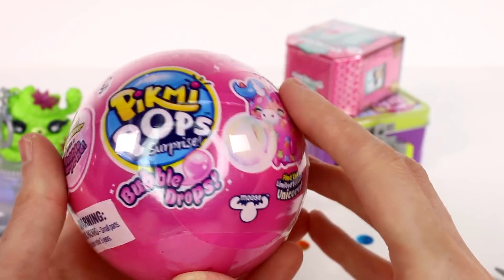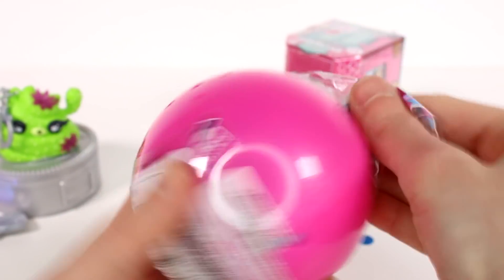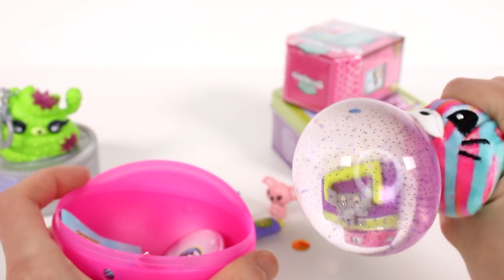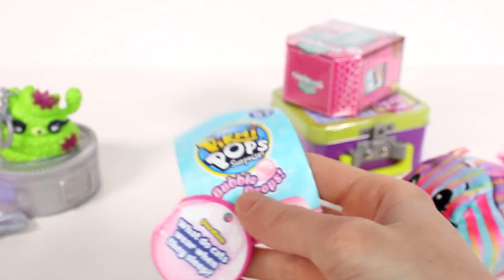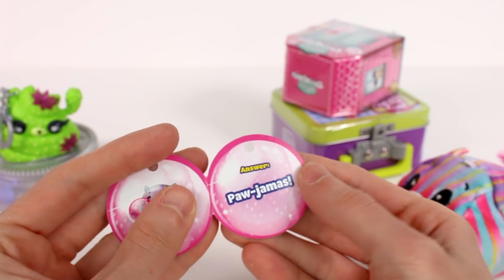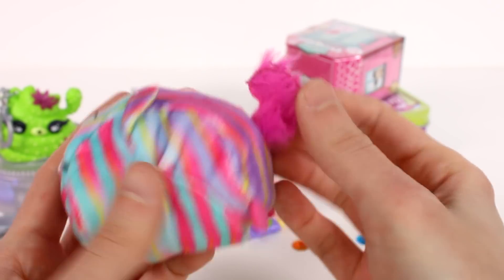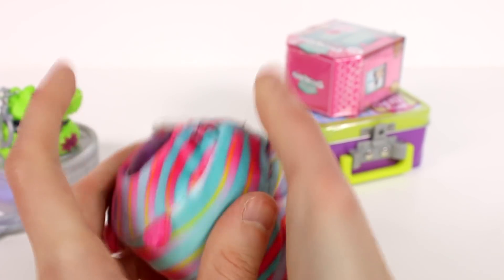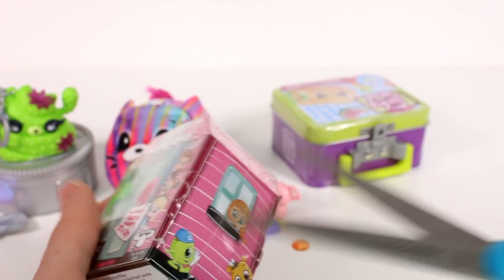Let's open up the Pikmi Pops Bubble Drops. I'm pretty stoked for these. I want to find the fish or the elephant — those seem like they'd be so cool. Got a pink one and it looks like maybe a cat. We gotta work the glitter a little bit — there we go, I think we got it now. We can take a quick gander at the checklist. The question is: what do cats wear when they sleep? Pajamas! And we have Pounce the cat. She has cute little stripes, a pink fuzzy tail, cute little ears, and she's embroidered and super soft. Of course she blows a bubble — that's so cool.